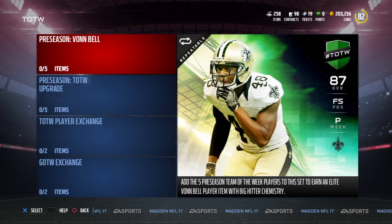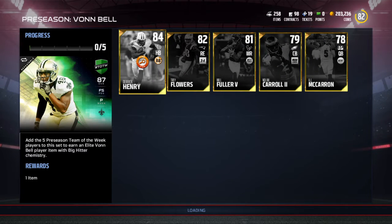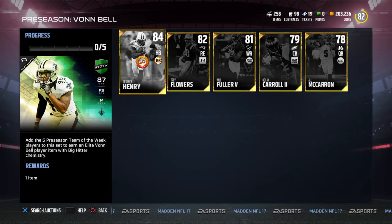Yo, what's good? It's your partner, Just Mike, and we're back here on Madden 17. We finally get Team of the Week, the preseason edition. You're going to get a chance to get yourself an 87 overall Von Bell free safety, or a 48-hour Dak Prescott. I know a lot of people are more hyped about that. I'm going to give you my overview of what I think about this whole set, but first let's get into the cards.